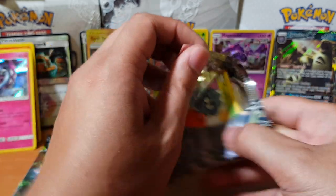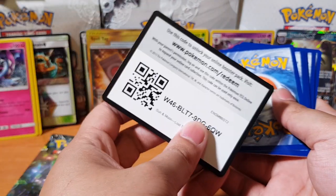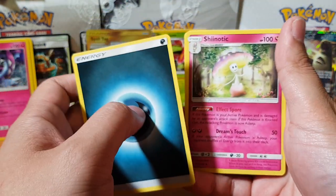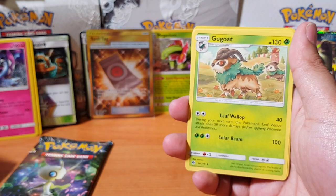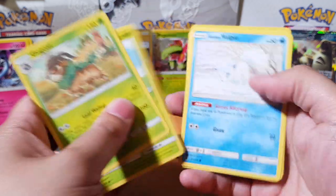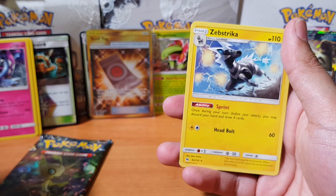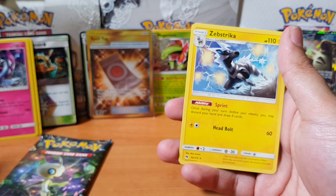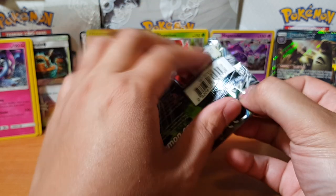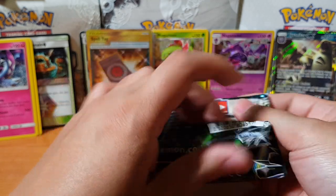I'll leave Celebi to last. We got Snubbull, Gogoat — that's a very creative name — Tangela, Lone Vulpix, Natu, Marill, Cyndaquil, Rattata, and Zebstrika — very creative as well, I must say. Alright, here we go! Silly beam, what are you gonna do? Come on please — GX! Give me something! I gotta sing every video now to get something.